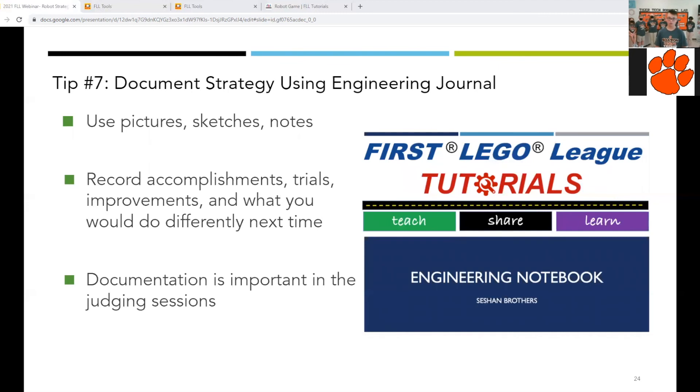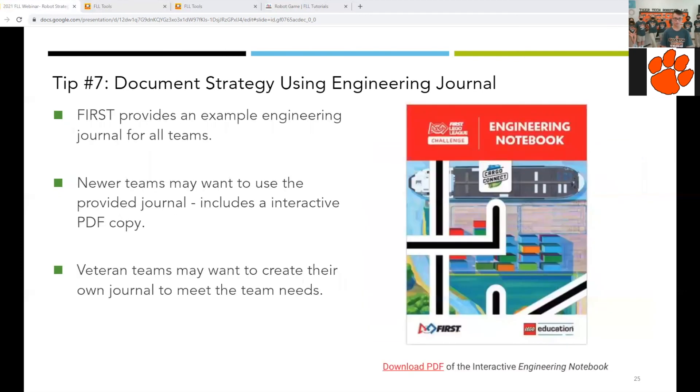It is important during the entire season that you document your strategy. You want to use pictures, sketches, and notes, as well as record your accomplishments, trials, improvements, and what you would do differently. This documentation is key to a good judging session. To learn more about documentation, check out FLLtutorials.com, where more presentations can be found on documenting your season. FIRST provides an example engineering journal for all FLL teams — be sure to check this out before getting too far into your season. Most senior teams will likely use the provided engineering journal, however it is not mandatory. Rookie teams may want to create their own journals depending on their personalized needs.